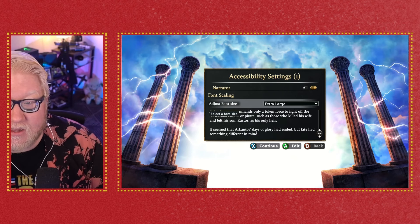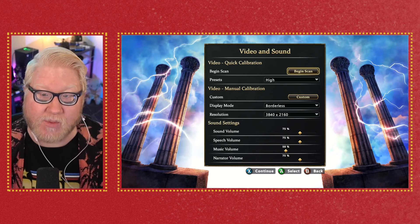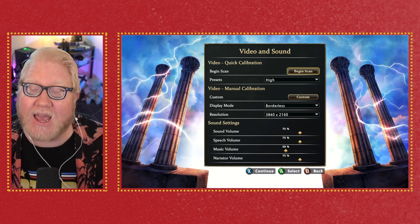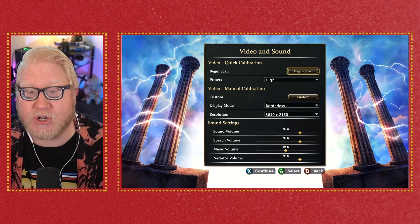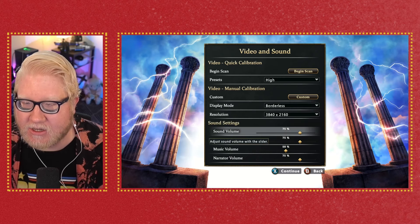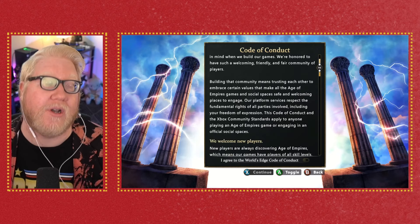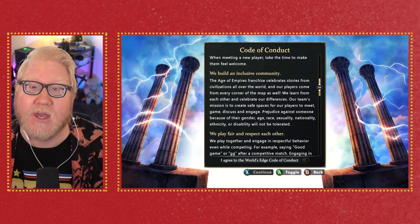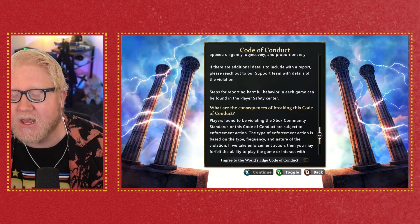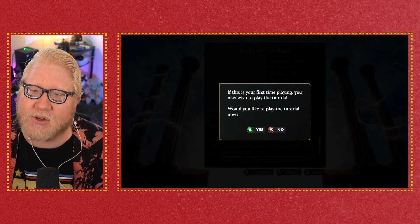Age of Mythology Retold does have the capability of increasing font size, which has been a modern complaint of mine in pretty much all RTS games — including what I saw of Civilization 7 recently. There is a larger text size option, but it doesn't fully apply across all text. It does a decent job of increasing font size for the most important text within the game, but unfortunately some objective text boxes and other on-screen commands don't get the larger size.